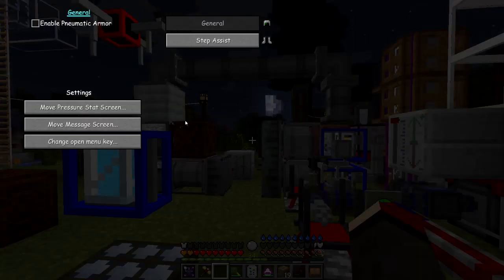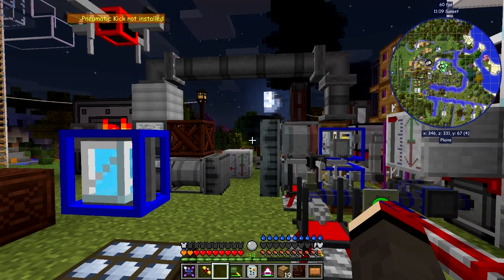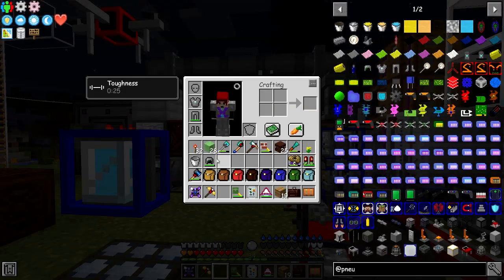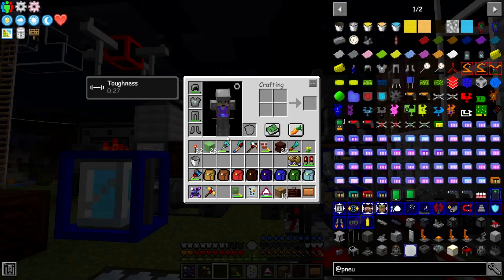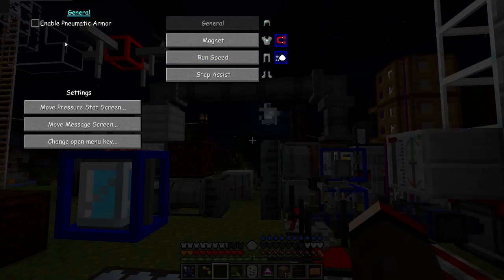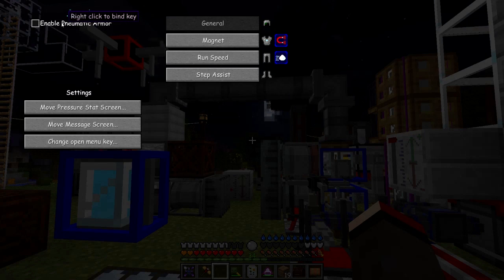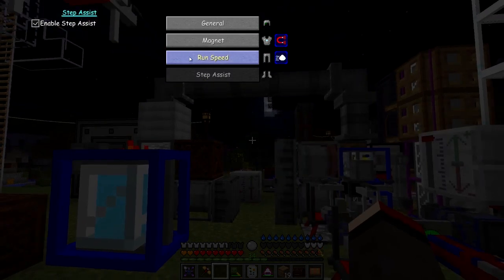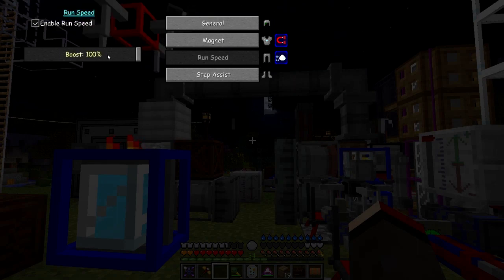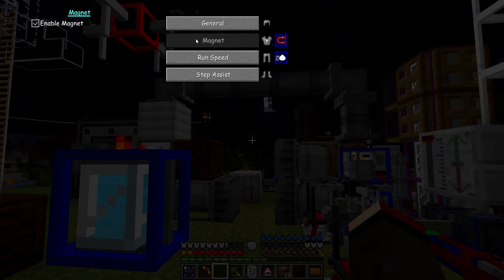So let's just disable the armor — that's what I want to do. Put all of the armor on so it doesn't initialise, and now we can initialise the armor properly. Let's press U again and then enable the Pneumatic Craft armor. I always forget to do this.